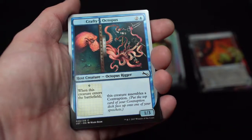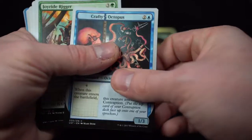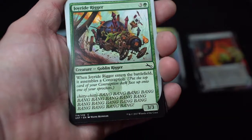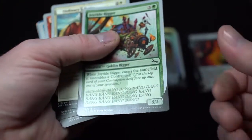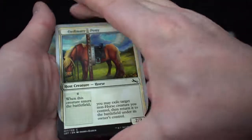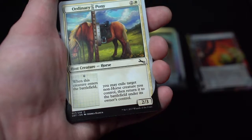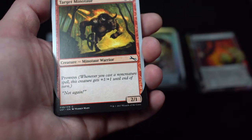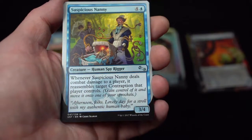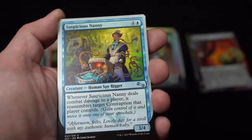Crafting Octopus — when this creature enters the battlefield, it assembles a contraption: put the top card of your contraption deck face up into your sprockets. Two-one-three. Joyride Rigger — creature goblin rigger. When Joyride Rigger enters the battlefield, it assembles a contraption. Ordinary Pony: you may exile target non-horse creature you control, then return it to the battlefield under its owner's control. Suspicious Nanny — human spy rigger. Whenever Suspicious Nanny deals combat damage to a player, it reassembles target contraption that player controls — take control of it and move it into your sprockets. 'Afternoon, folks. Lovely day for a stroll with my authentic human baby.'